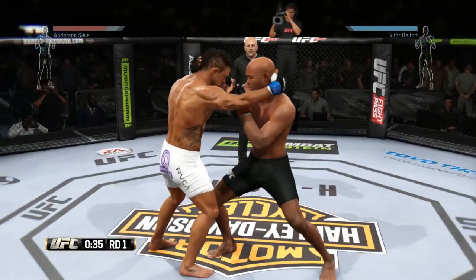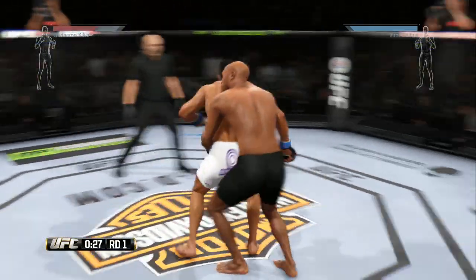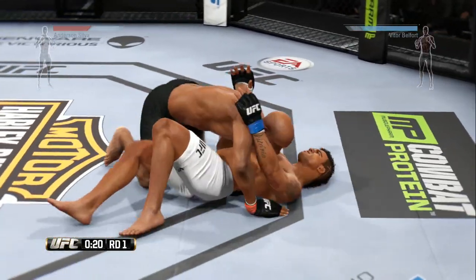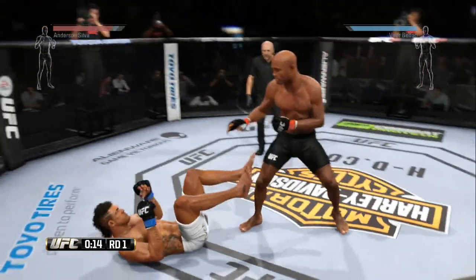If your opponent is expecting the takedown, of course it's going to be easier to stop. So you want to get creative — get in the clinch and then take them down, or get your opponent up against the cage and go for a trip. Those are the best ways to get your opponent down to the ground in my opinion, and that's what's worked for me.